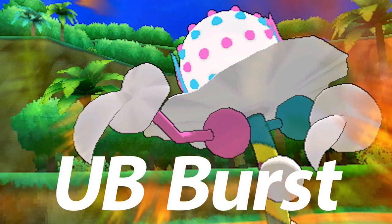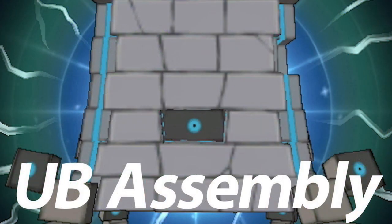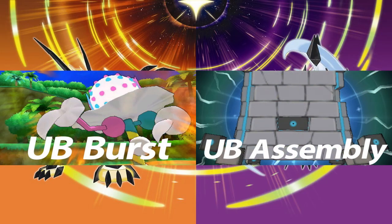Here we have a first in Pokemon history: the third edition or sequel of a game literally has brand new Pokemon. This has never been done before — Crystal version didn't have new Pokemon, Black and White 2 didn't have new Pokemon from scratch. These are brand new Pokemon called UB Burst, which is only found in Ultra Sun, and UB Assembly, which is only found in Ultra Moon.